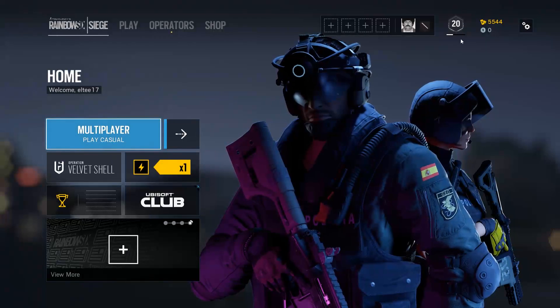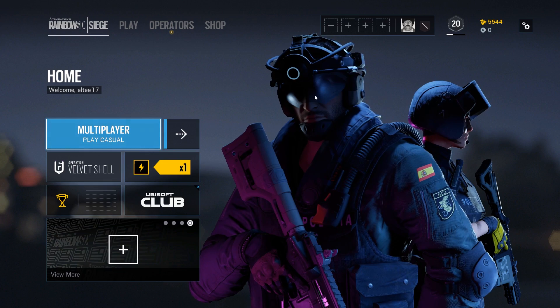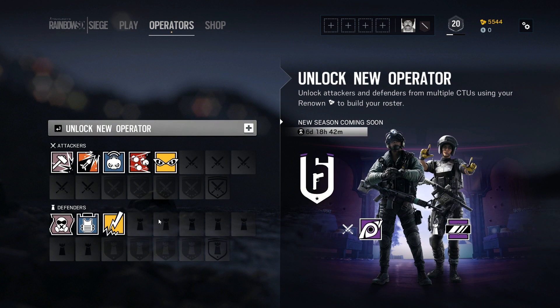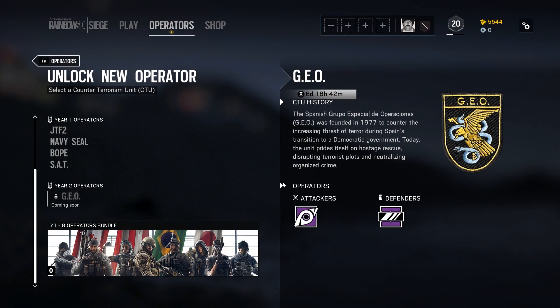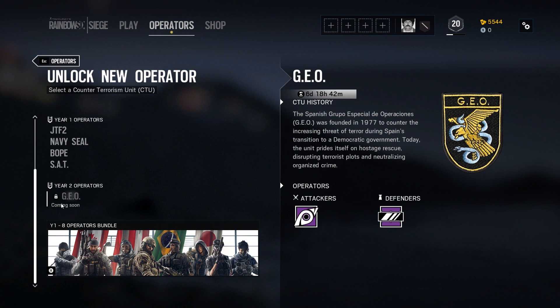Since the first video I'm ranked 20 now — me and my buddies played a ton. So these are the Spanish operators. The new layout looks pretty smooth. We'll finally be able to search for a match in the background while we look through this. Year 1 operators you can buy for 2,400 Siege coins. I don't have that, and I don't have the pass, so it's still until next Tuesday.